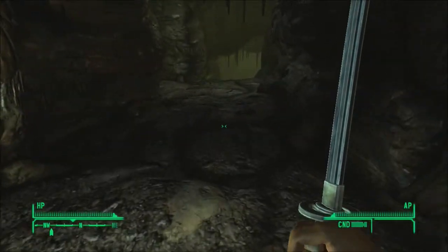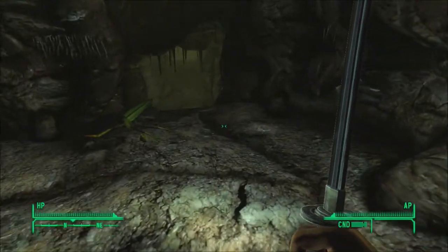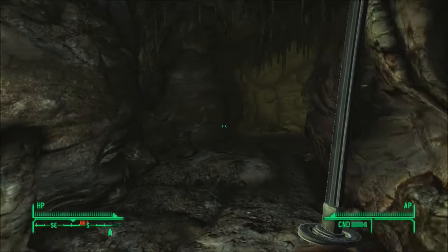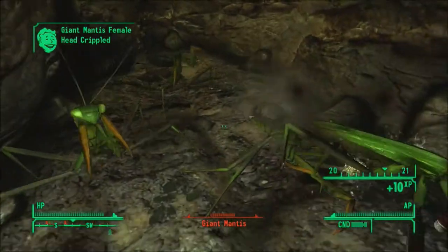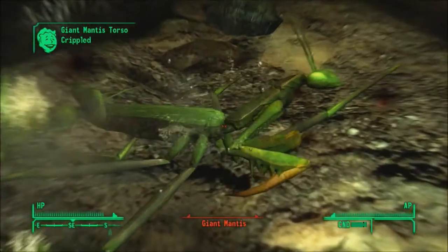And we're going to go try and find Keeley down this way. I'm pretty sure this is where she's supposed to be. Maybe this is just a bunch of mantises — yep, a bunch of mantises. Whoa, bug stomper perk. I didn't expect that.